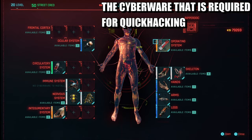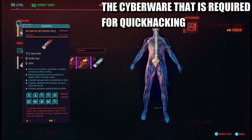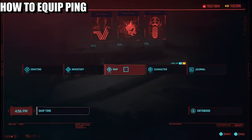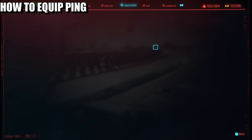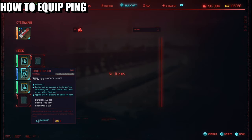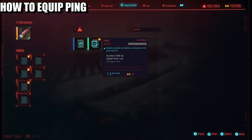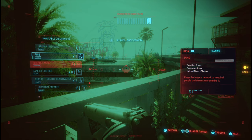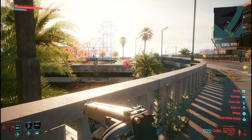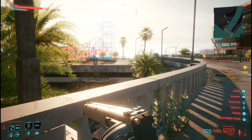The cyberware that you require is the Net Watch Net Drive. Head over to cyberware, back over to the operating system, and equip your ping. Once you have equipped your ping, you can now ping the particular camera. Execute that and you get 108, then 5000.